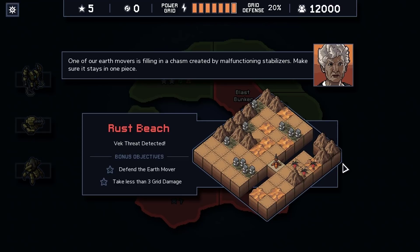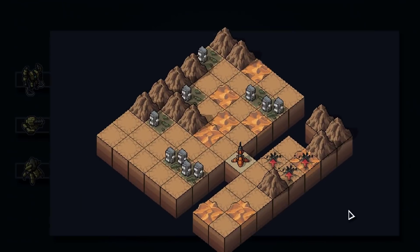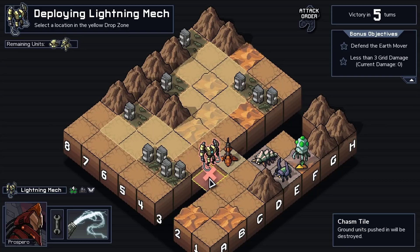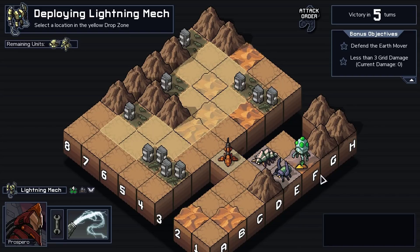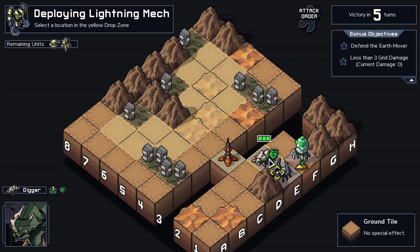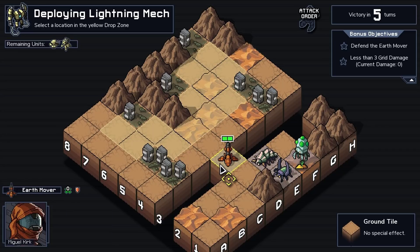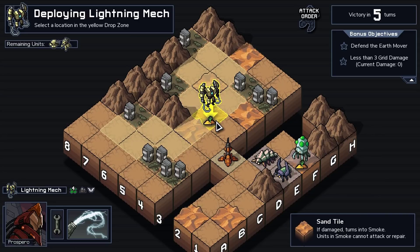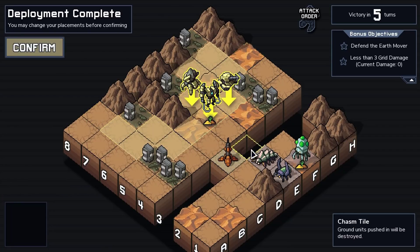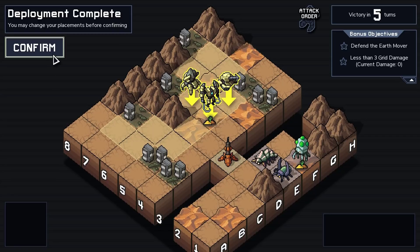One of our Earth Movers is filling in a chasm created by malfunctioning stabilizers — make sure it stays in one piece. We've got a bunch of bugs coming in here. On the first turn, these two tiles are going to be filled in. We have a digger on the other side — that's already bad. We have a Soldier Scion and Alpha Scarab. Thankfully it's just a regular digger, so if we can kill the Soldier Scion, they only need two health and basically anything we have will kill it. Only problem is, so does the Earth Mover. Let's put our team as close to the front line as we can.